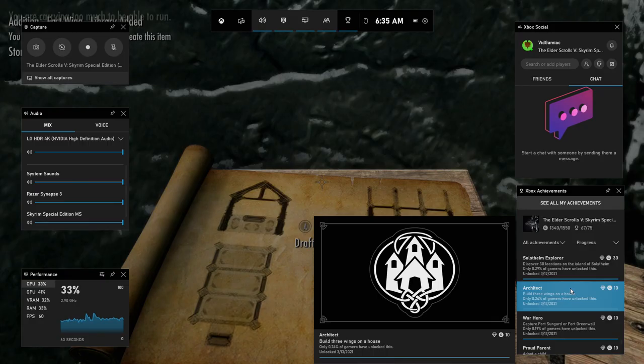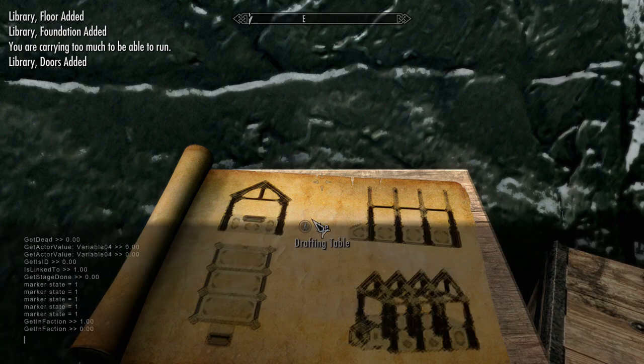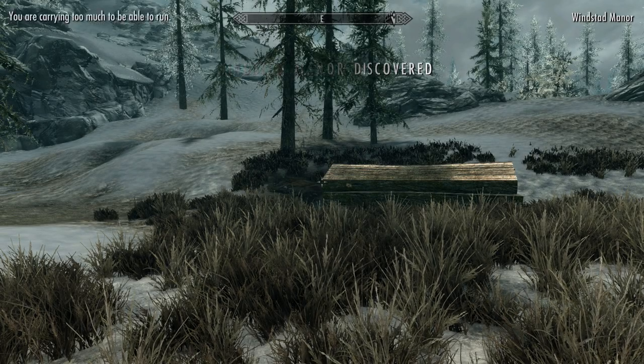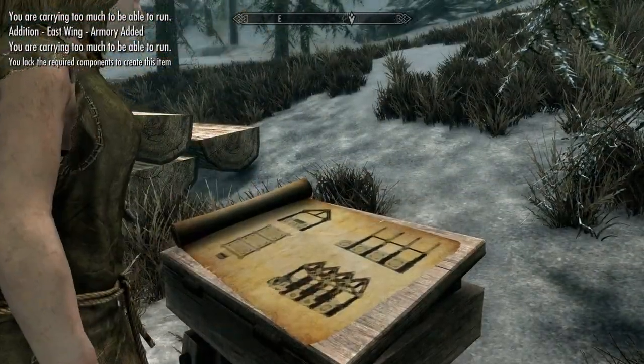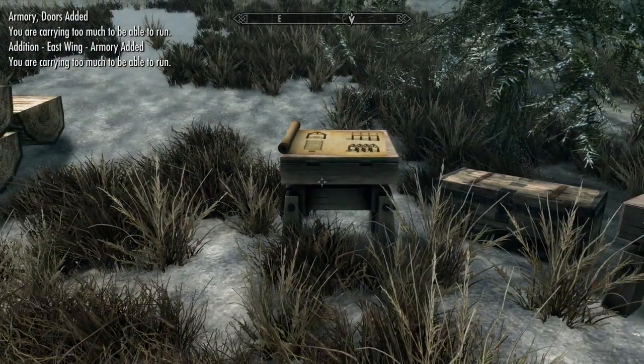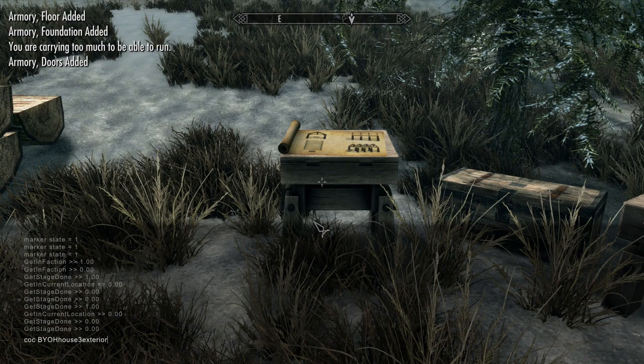We are going to have to repeat these steps for the next two houses. Just use the teleport cheat to warp over to the other two houses — the cheat codes are very similar, just replace the number. Warp over to house number two, head to the drafting table, and build out your house the same way. Once house number two is done, do the same for house number three, and you should have all three houses and be good for your achievement.